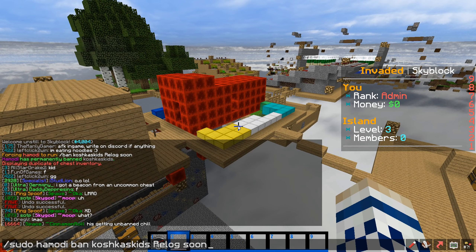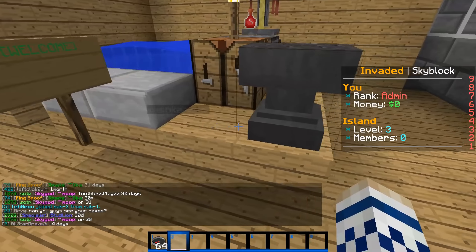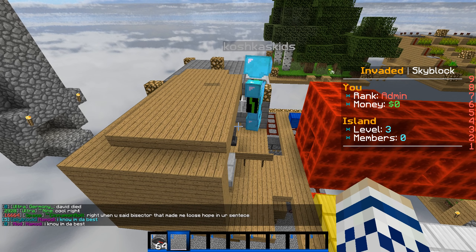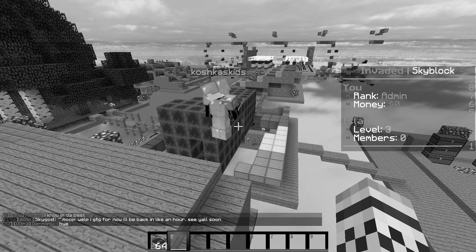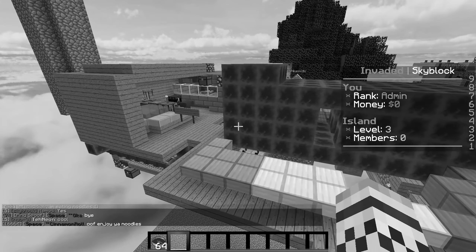We undo what we did and the island is back. We sudo Homody to unban him. The bummer is I broke all his redstone — it's all frozen — so he'll have to fix that. But at least he has something to come back to. 'Your island is all fixed, the database sector should be fixed later today.' He says 'thanks, you the best!' I have to troll people and delete their islands so I can restore it and appear to be a good admin.